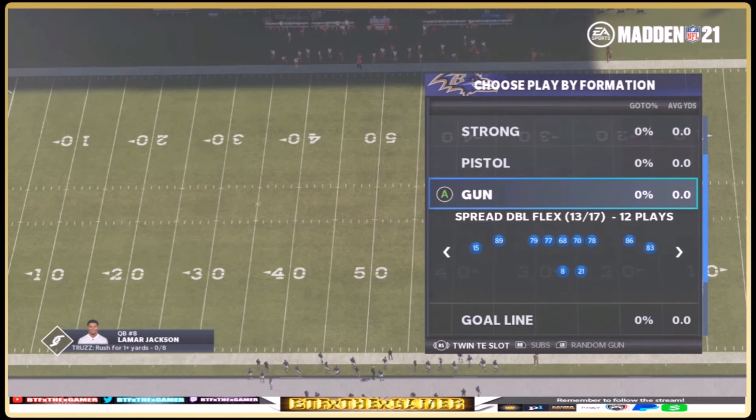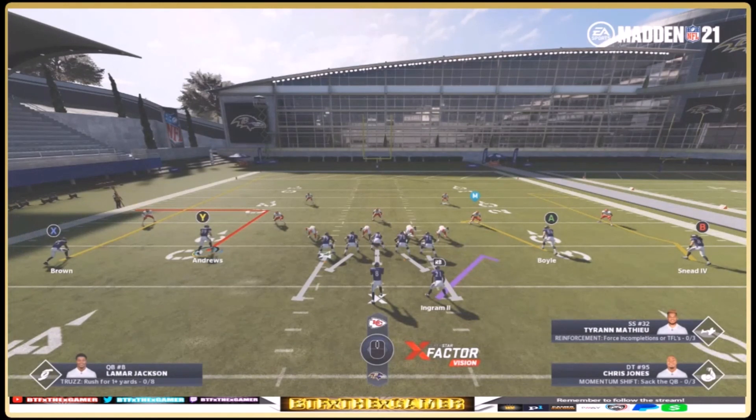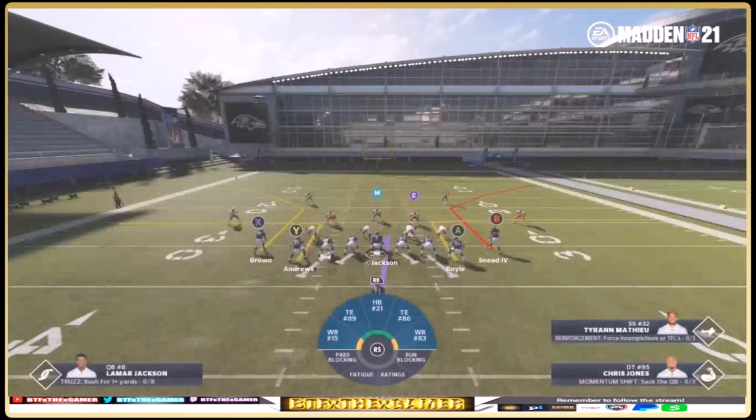When you change your personnel in the play call menu — via packages or formation subs — all pre-play audibles available will be plays in your playbook matching that personnel. For example, using 12 personnel (one running back and two tight ends) in a gun empty flex formation, you can audible to any other play in your playbook with 12 personnel, such as single back ace. For now this feature only applies to offense, but they're looking for opportunities to expand it.